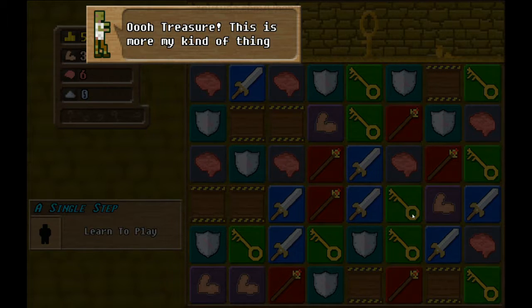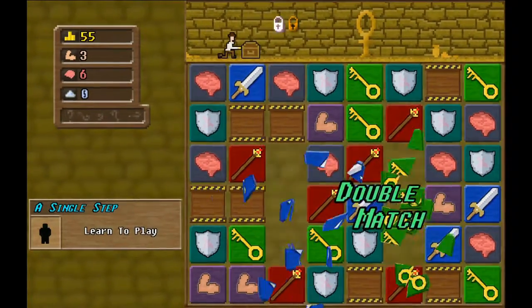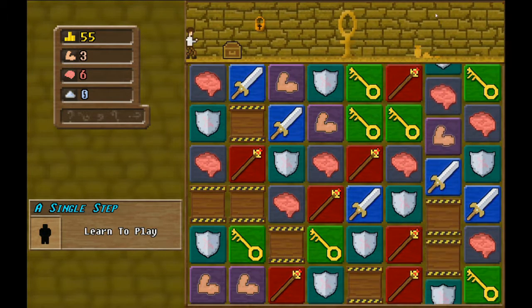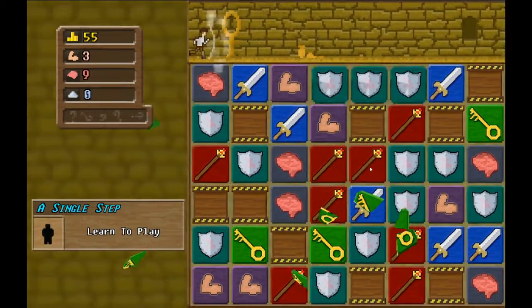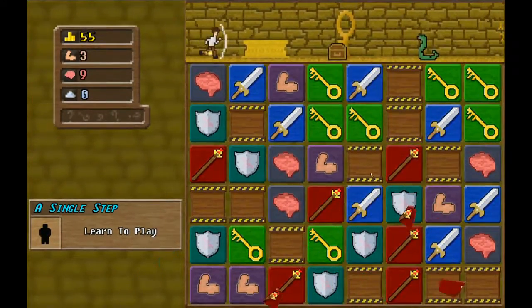Oh, treasure - this is my kind of thing. Any keys for that? Green key tiles will unlock treasure chests - of course they will. Problem is there's not a lot of green key tiles. There we go - double down the shield.